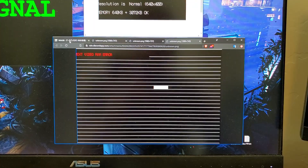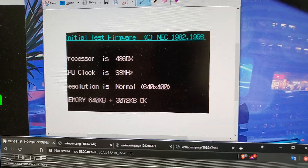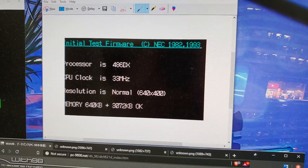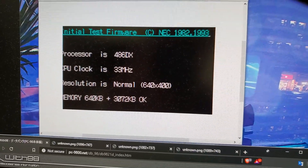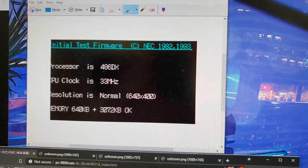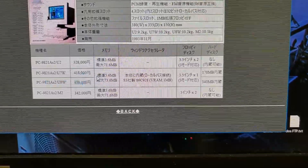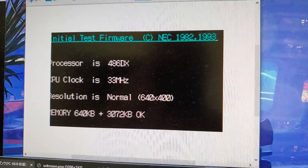Another thing noticed is that when you start up and hold down four different keys, it shows you the CPU and the clock. As you can see, my memory is showing 640K and three megabytes of upper memory. I took the expansion board out, so it should be showing the base memory. It was pointed out that my model is supposed to have 5.6 megabytes — five megabytes plus 640K — and that's not what I'm getting, so I have some sort of memory issue.